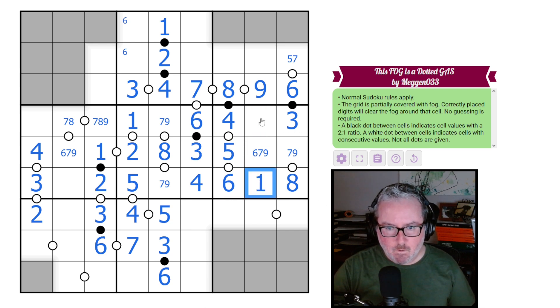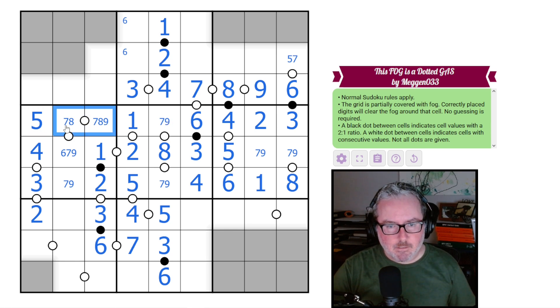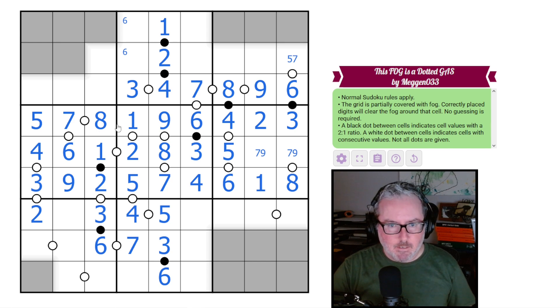We need a one in this region and it can't go on these two spots, so it goes here. The six here means this is a two. This cell is either seven or nine, giving us a six-seven-eight-nine set, making the remaining cell a five. There has to be an eight in one of these two cells. This can't be an eight because it would break the seven-nine pair, so this is an eight. These have to be the seven-nine pair, so this is a seven, therefore this is a six, and these fill in as eight and nine.